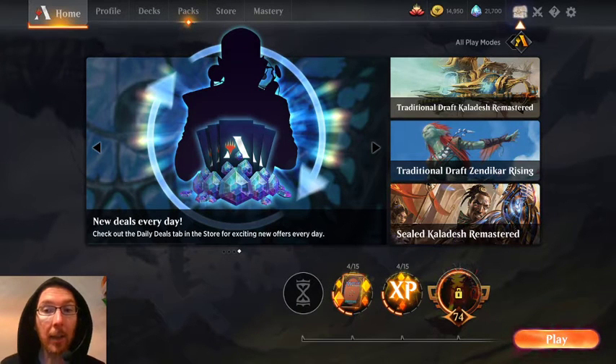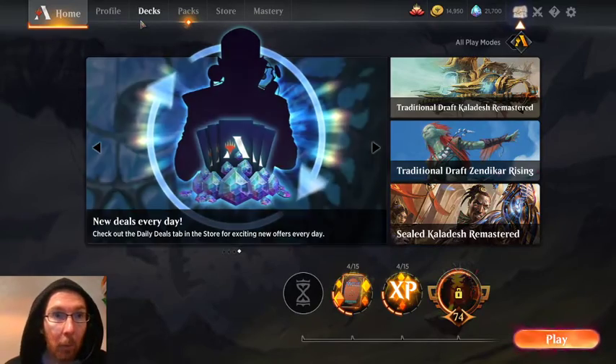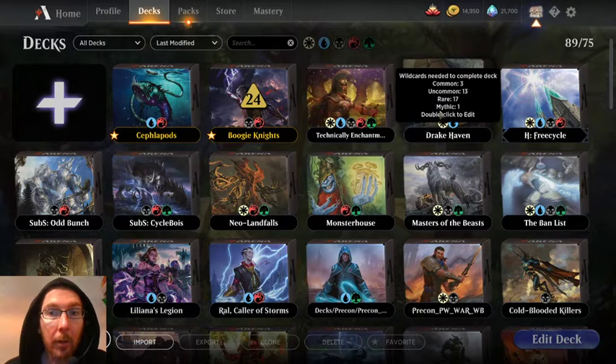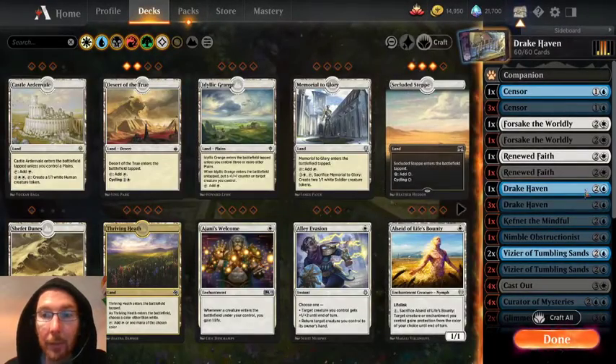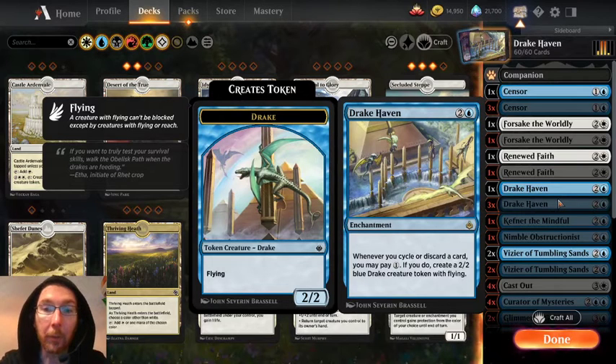Welcome back to Snack Play Love where today we are going to be doing something a bit different, a bit weird. I had a deck which I quite liked back in standard based around the card Drake Haven. This was whenever you cycle or discard a card, you may pay one - if you do, create a 2/2 blue drake creature token with flying. This was probably my favourite cycling payoff in the original Amonkhet block, and it led to some good decks which I took to game days and earned promos and victories.